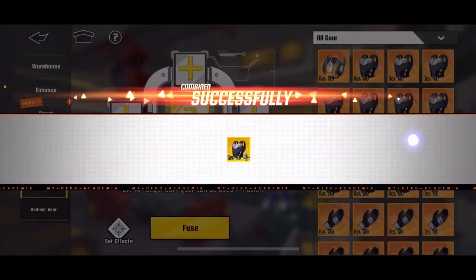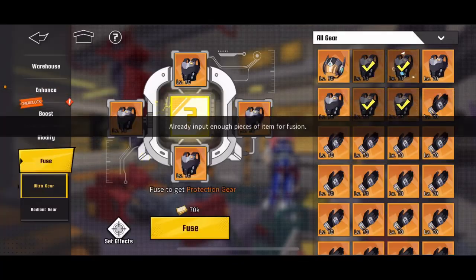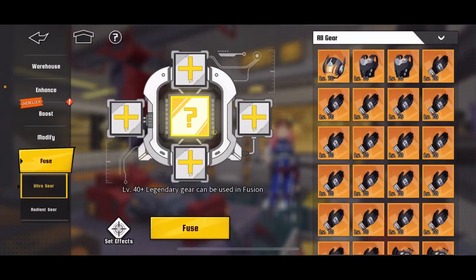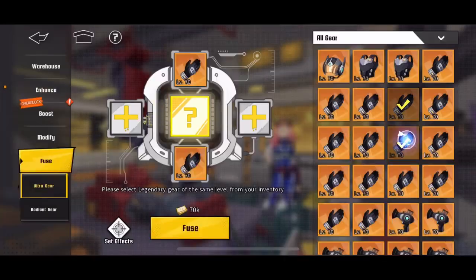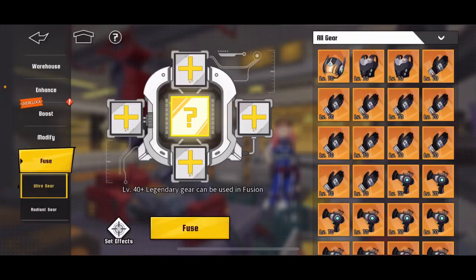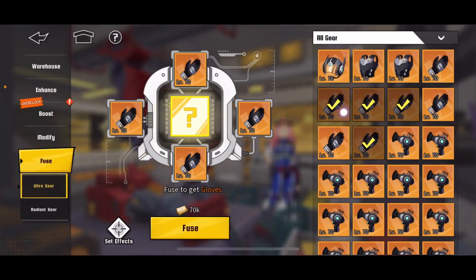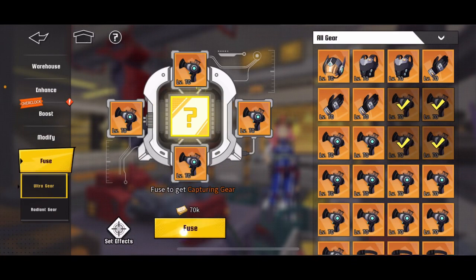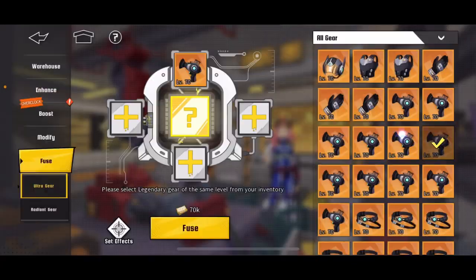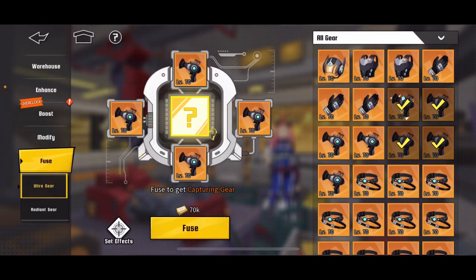A bash fusion would be nice here, but it wouldn't really work on anything above legendary to ultra, because you don't want to risk losing stats or accidentally fusing something like radiance. I guess maybe it wouldn't be that big of a deal, because the only people it would help are people like me who save up hundreds of gears — but I would appreciate it.